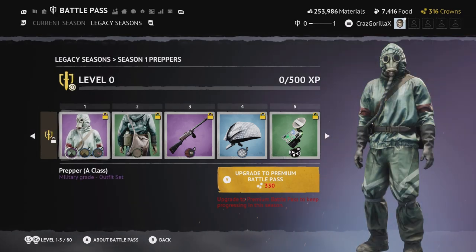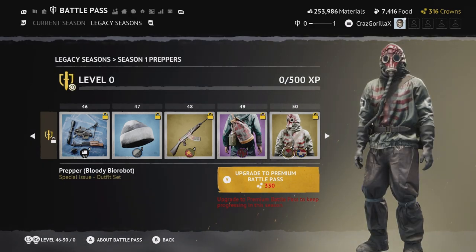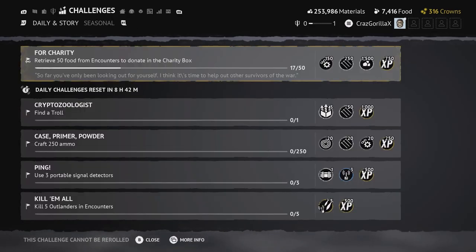For legacy seasons — past seasons already completed — you can go back into them if you buy them for 330 crowns. Once you buy it, you have it with no time limit, so you can literally go all the way to level 50 without worrying about any time pressure.